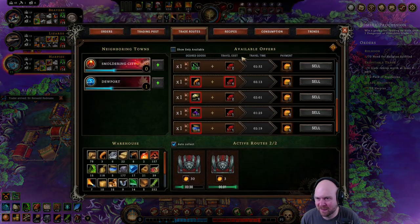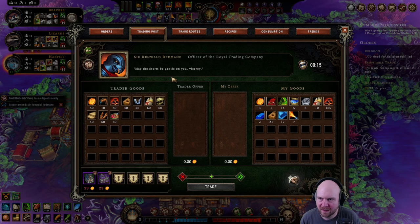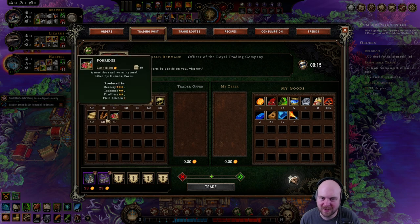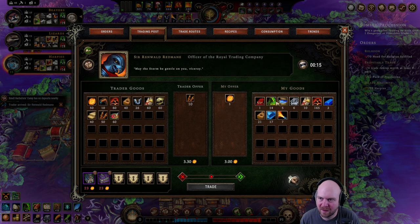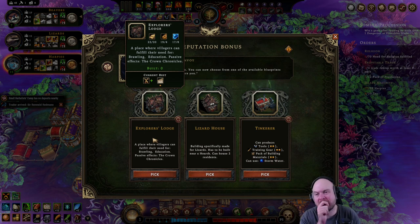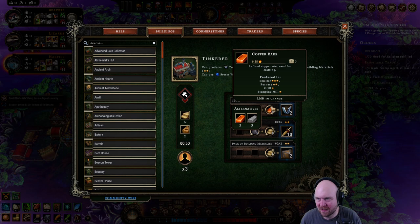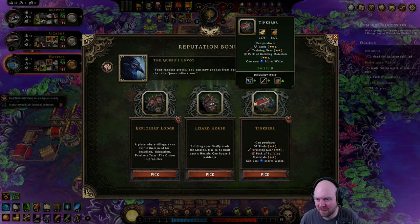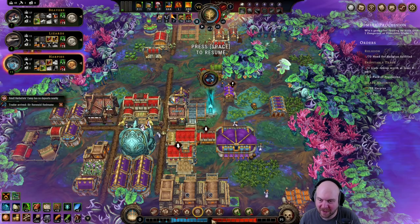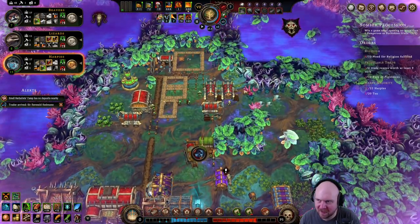We don't need to be making more of these — I mean, we kind of do. Tinkerer gets us tools and pack of building materials — heck yeah! We're not making building materials here, get that off the menu. What are you guys gonna mine next? How's the mine over here doing? There's still some coal in there. We're okay on wood, so let's get this stuff built.